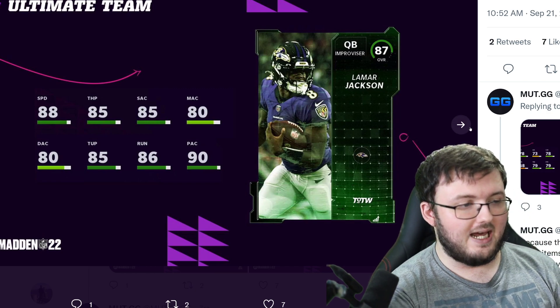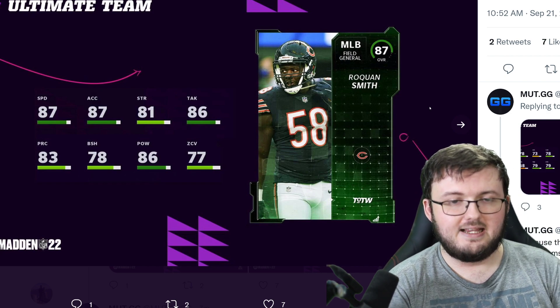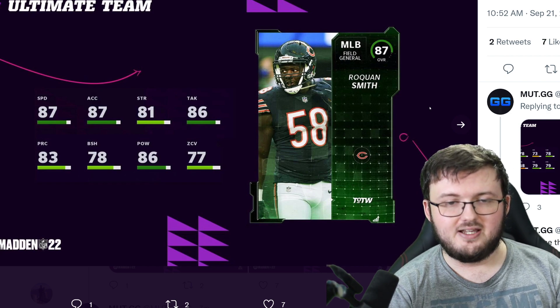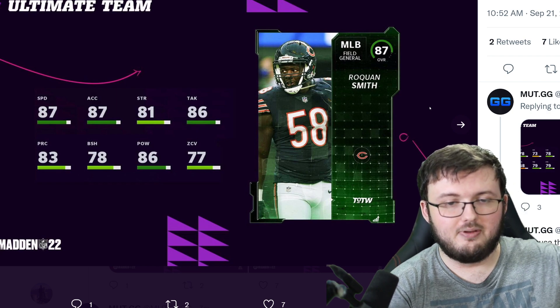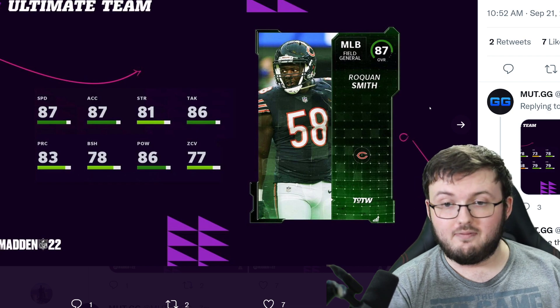And 90 play action. Our second free player for the week is Roquan Smith, 87 speed, 87 acceleration, 81 strength, 86 tackle, 83 play rec, 78 block shed, 86 hit power, and 77 zone coverage.